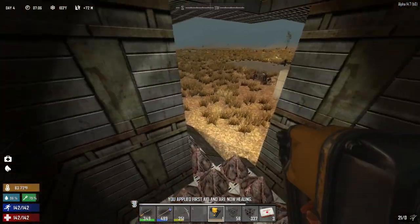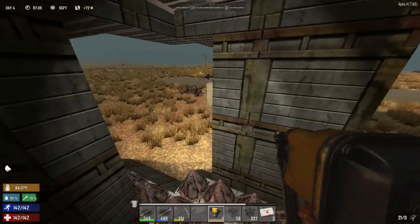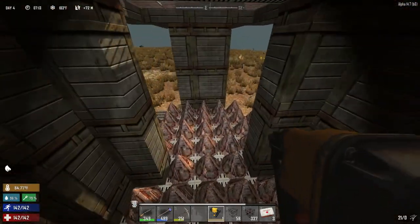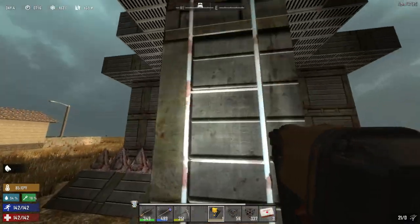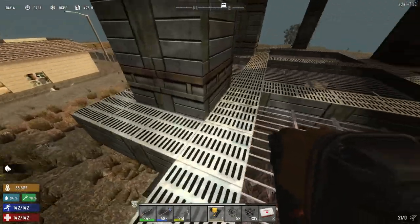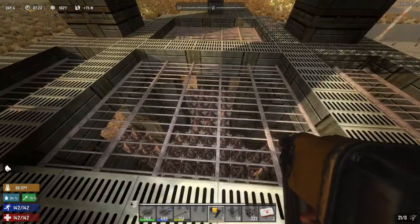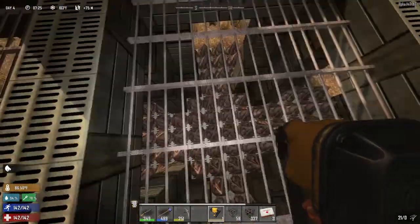I'm going to show you this base that I built. There are lots of spikes down here, but I have these massive, massive steel beams holding the whole mass up. This is the entrance — there's another entrance on the other side. You come up here and this is the fighting platform. During a horde, I would stand over here. The zombies would come, they would walk past those big massive steel columns, come over here, and stand on these spikes, and I could shoot them.